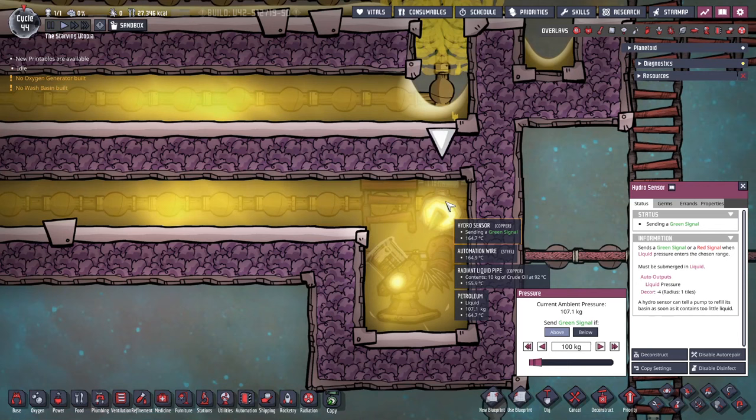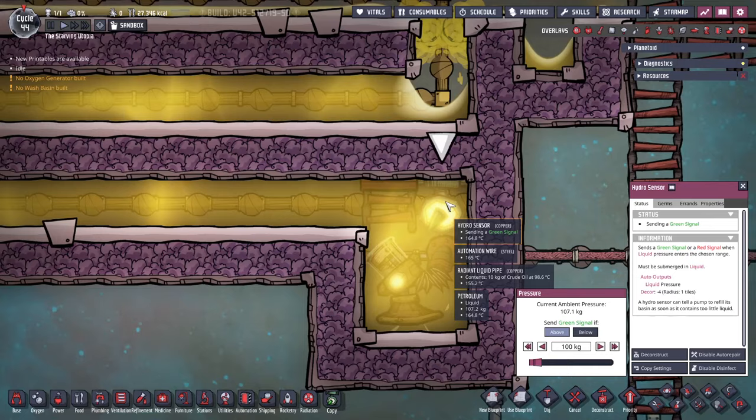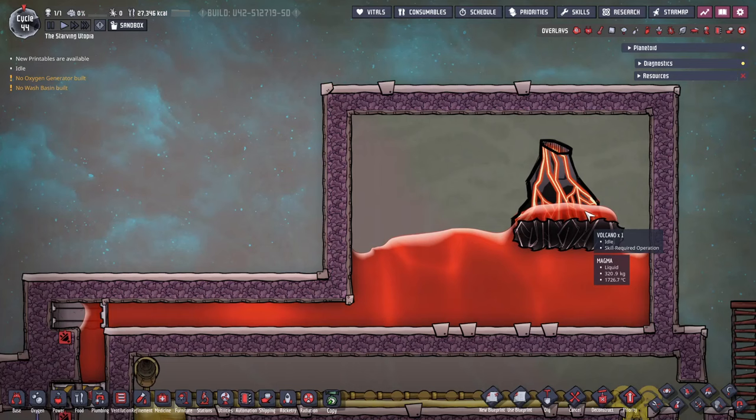The last point for the counter flow is to pump the petroleum out. This is simply done with a liquid pump attached to a hydro sensor to stop it running dry — I use above 100 kilograms for the setting. Remember that the pump needs to be steel to not overheat.